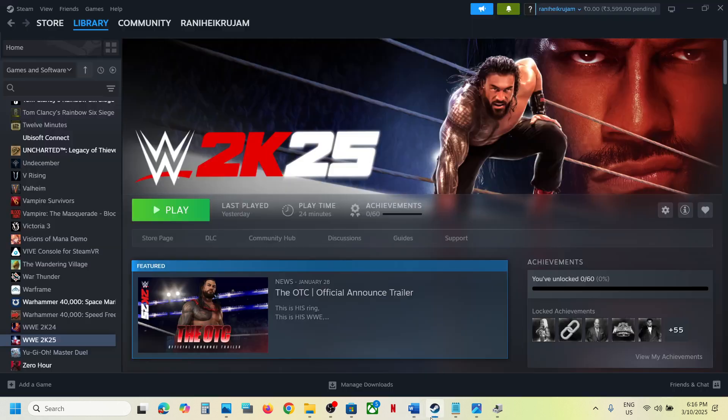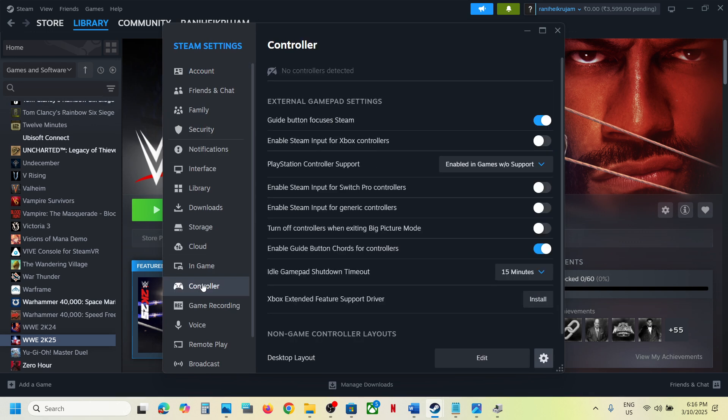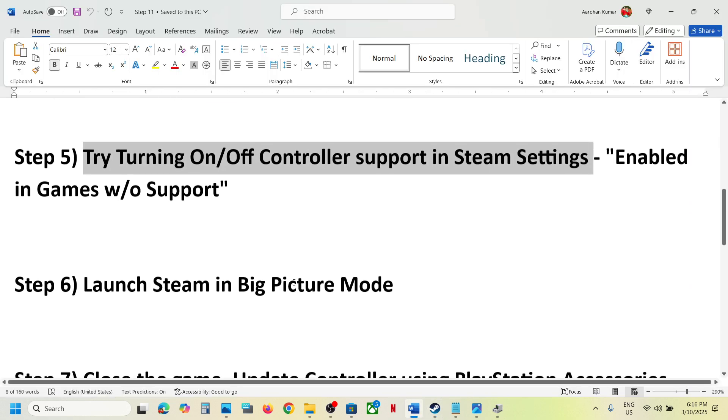The next step is to try turning on or off controller support in Steam settings. Go to Steam, then Settings, then the Controller tab. If you are using an Xbox controller, toggle the 'Enable Steam Input for Xbox controller' option on or off and check. For PlayStation controller users, try the 'Enable in-game w/o support' option, and try each setting to see which one works.